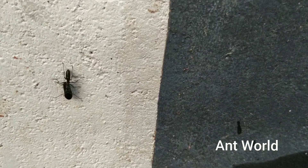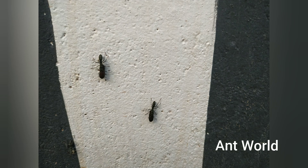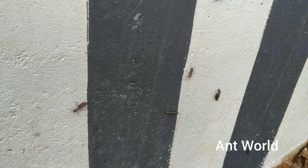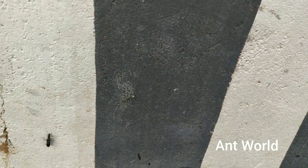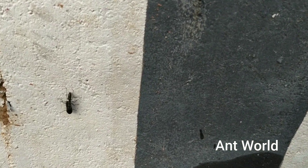Here we can see an ant holding pupae in its jaws. The gamergate has some loyal workers who check pupae and developing ants in order to remove the special parts and prevent battles between gamergates for the power of the colony.